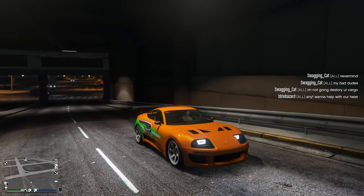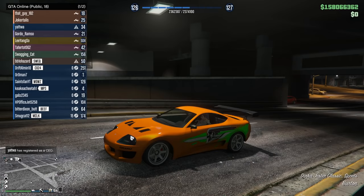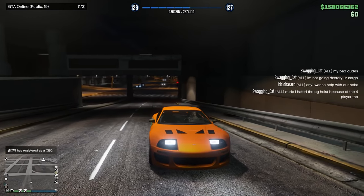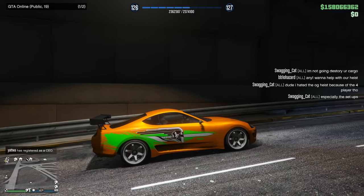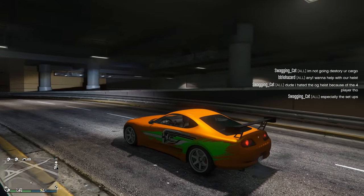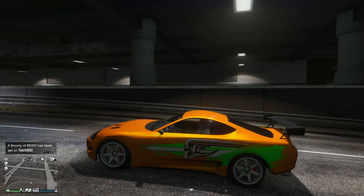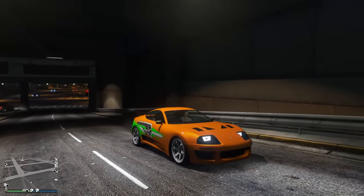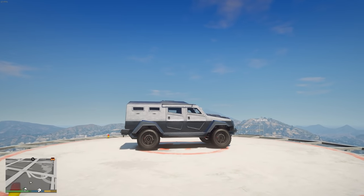Here we have Brian's 10 Second Car — this is the Dinka Jester Classic. The livery is actually called '10 Second Car,' so Rockstar was definitely modeling this off the Fast and Furious version. This is another very popular Fast and Furious car you can find in GTA Online.